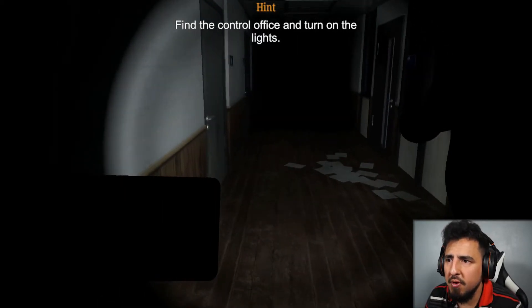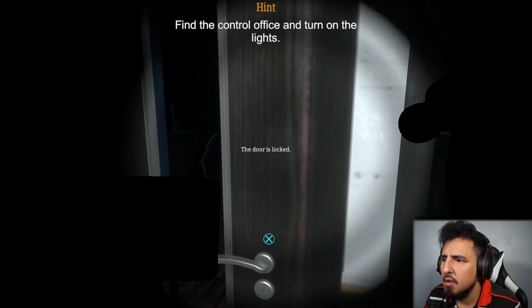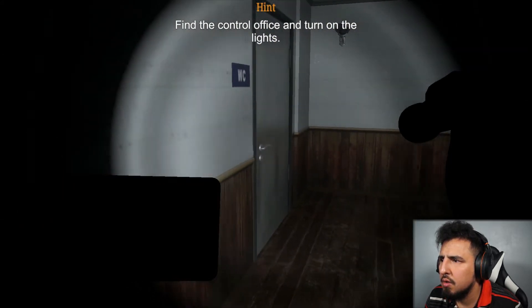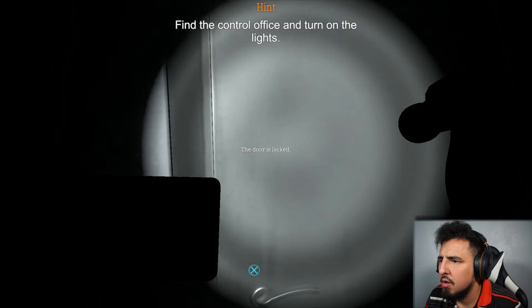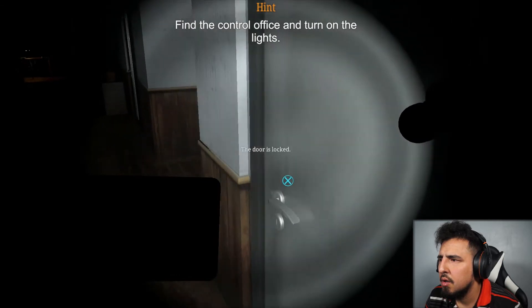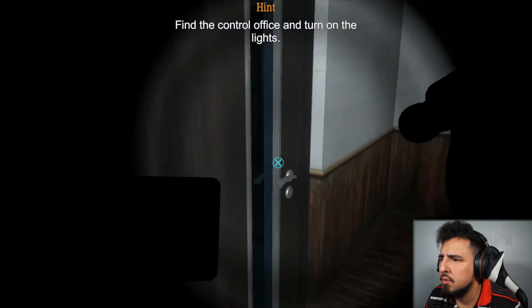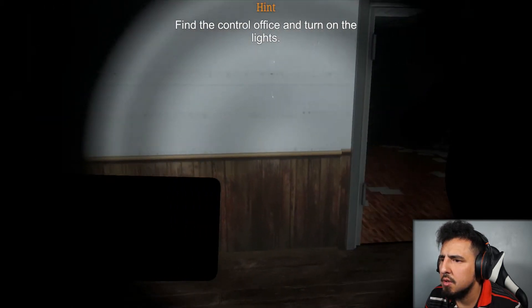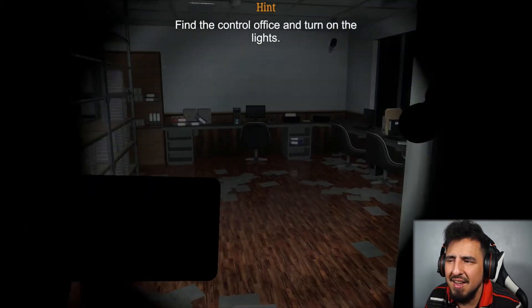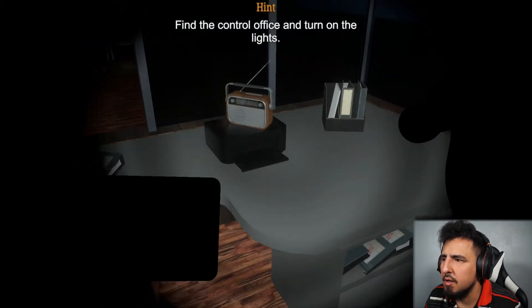I got this, don't worry — I'm gonna figure this out. 8-3-5-7. Why is it not over here? That's the dressing room. I gotta get dressed? I'm already dressed. Oh, there is the... controller's office! I guess I should read more often.